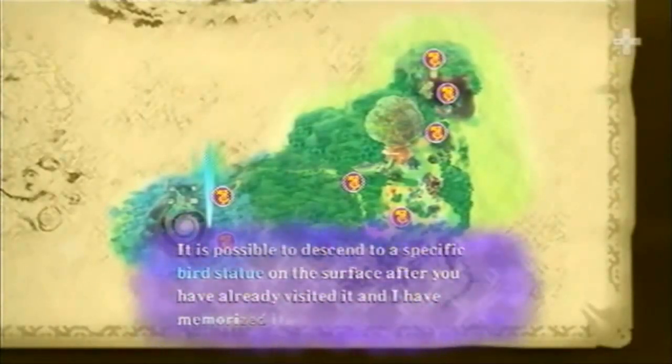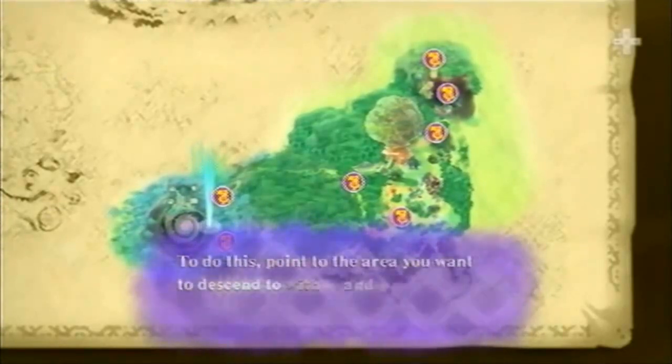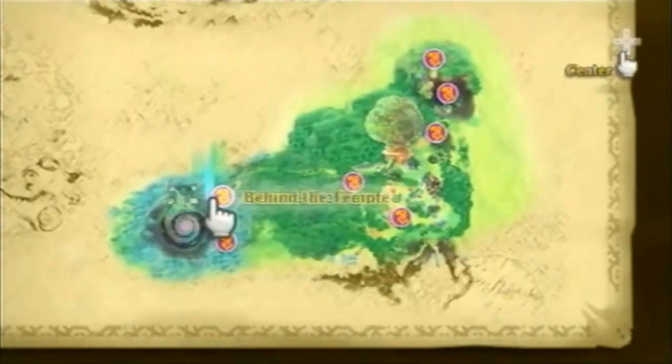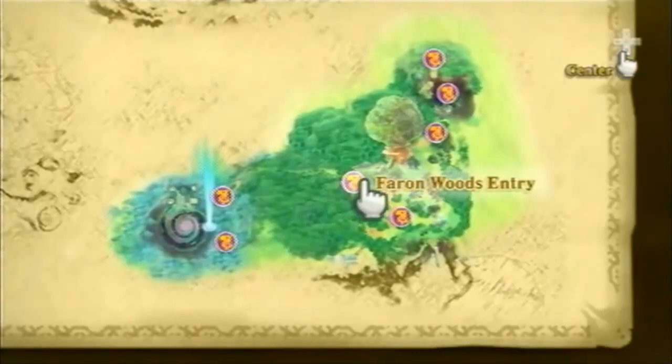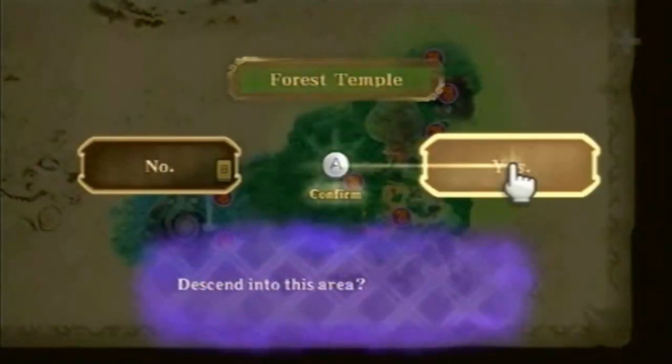It's possible to descend to a specific bird statue on the surface after you have already visited it and memorized its description. To do this, point to the area you want to descend to with your finger, then say to confirm destination. I'm going to go behind the temple... sealed grounds... the deep woods... Forest Temple. Ascend into this area. Yes.